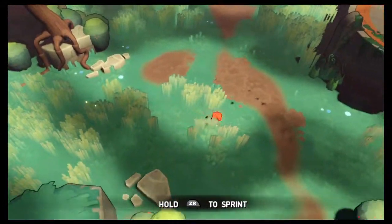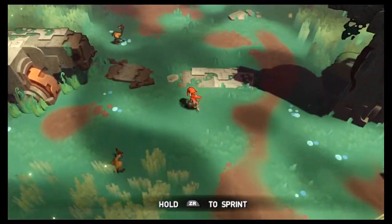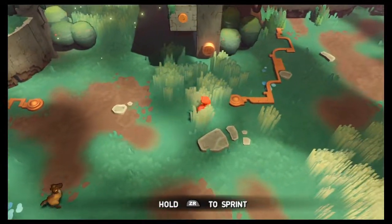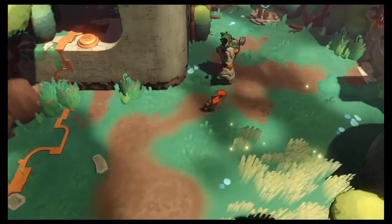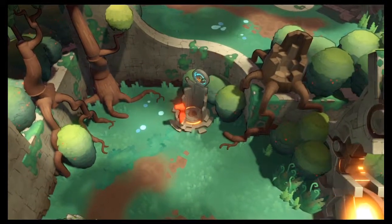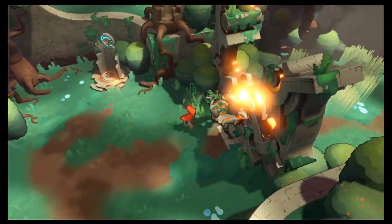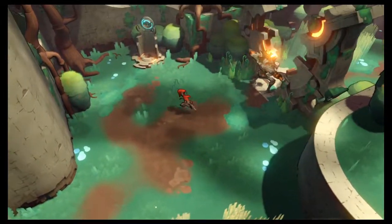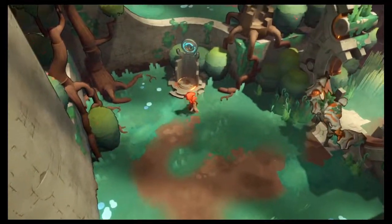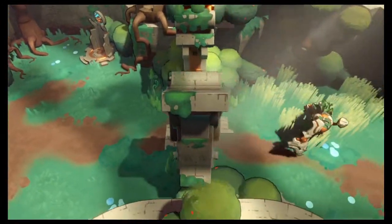Old ZR to sprint. Speed to jump. It's definitely a very cute game. These, I believe, are the checkpoints. So if I die for any reason I respawn here, or maybe when fast travel gets enabled also.